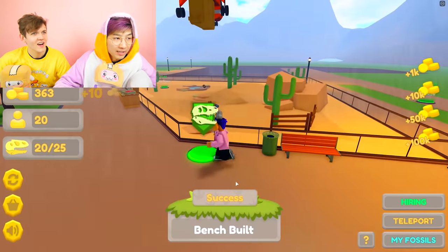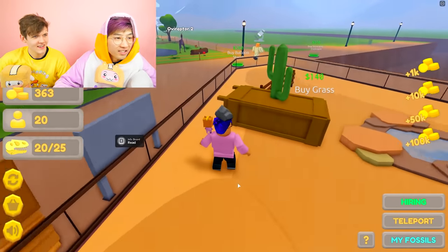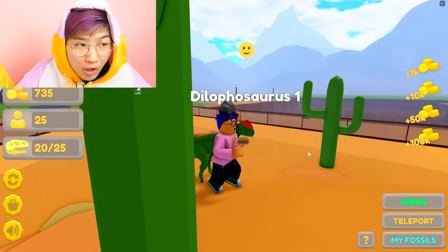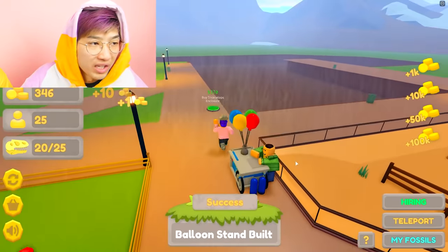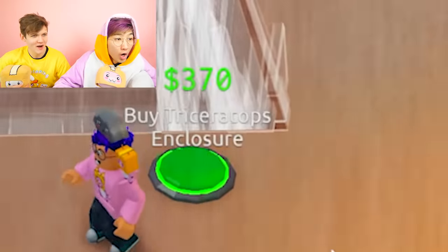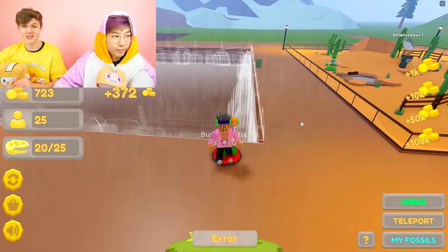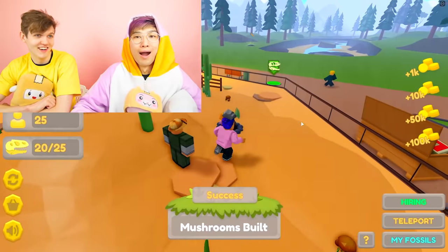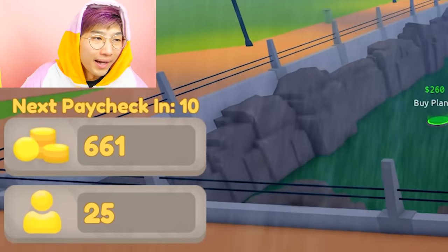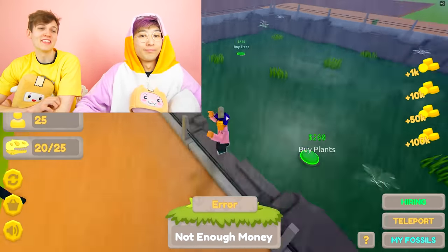The dilophosaurus actually looks similar to Adopt Me - it's green and cute. This tycoon is sick. We get a balloon stand for two hundred dollars. Triceratops - that's also in Adopt Me! We're gonna get all the dinosaurs. We might even unlock the secret T-Rex dinosaur. We're kind of running out of money, so it might be time to buy some.